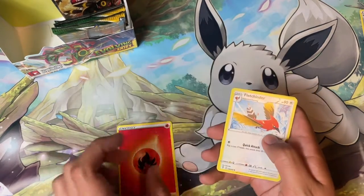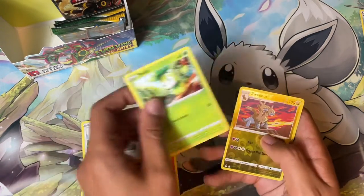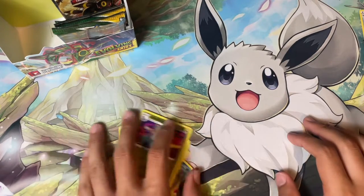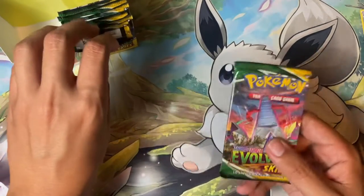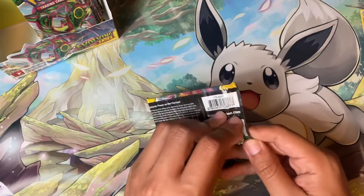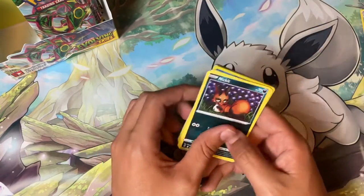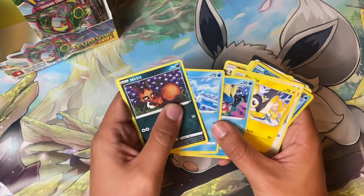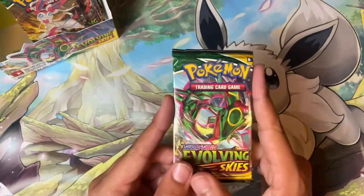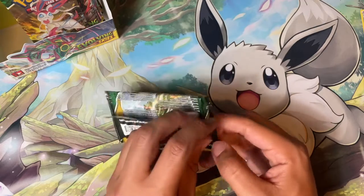I think we have something here. Fire Energy, Fletchinder, Lantern, Treasure Energy, Scraggy, Hitmonchan, Sliggoo, Petilil, Xerneas, and a Garbodor V — so we're still waiting for that alt art. We have about seven packs left to get it. I'm looking at the cards — I know I shouldn't have done that, but it was tempting. Reverse hollow. Down to three packs.